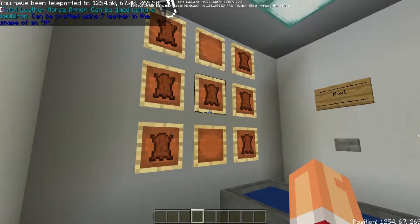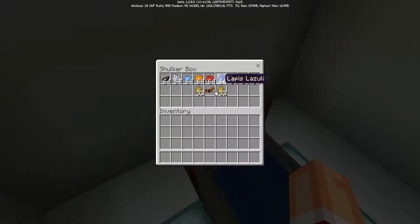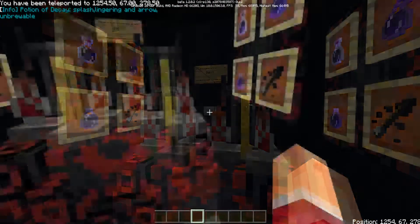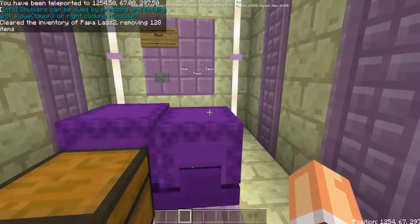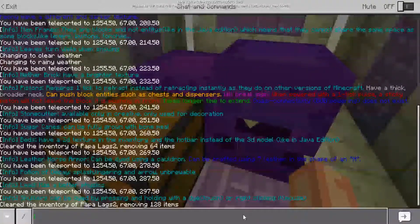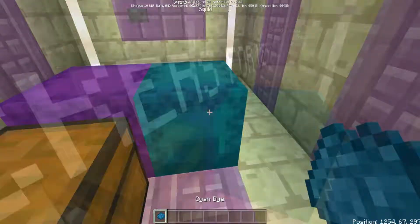Leather horse armor can be dyed using a cauldron and can be crafted with 7 leather in the shape of an H. Potion of Decay — Splash, Lingering, and Arrow — are unbrewable in this game. Shulkers can be dyed by pressing and holding with a dye on mobile, or right-clicking with a mouse. I'm going to show you guys this right now.